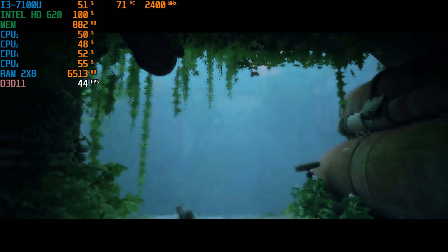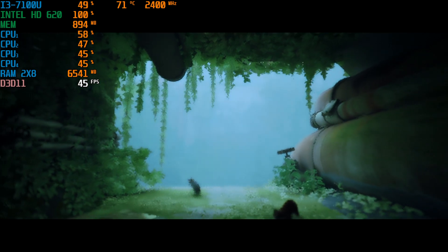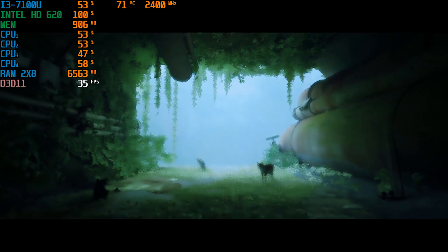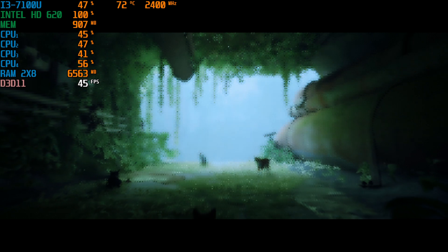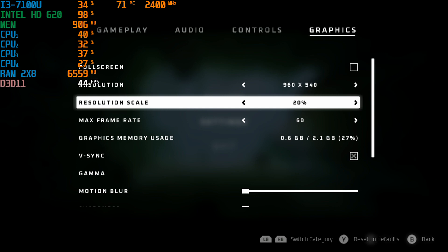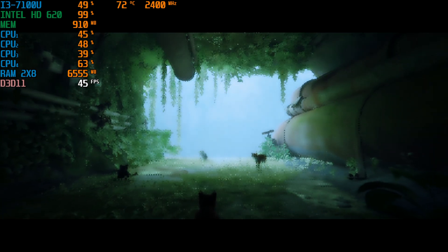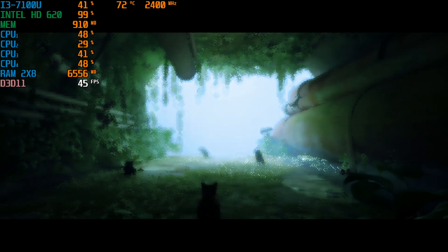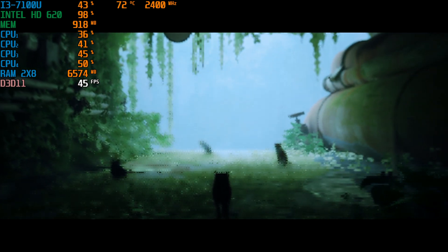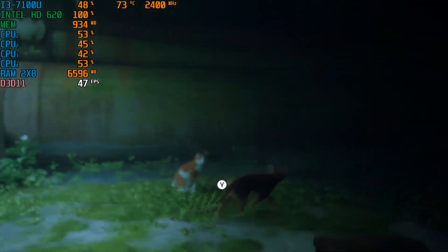I'm running this on my Intel Core i3-7100U with the Intel HD 620 integrated graphics. We're running with 16GB DDR4 RAM in dual channel memory mode and I am using a low-end config to get the game to be playable on this setup. As you can see we are running at 960x540 at 20% resolution. Everything else is on the lowest settings. I will leave a link in the description below for you guys to copy and paste the files into your system to get it playable like this.